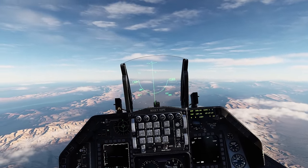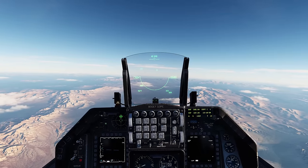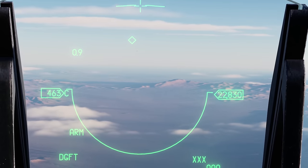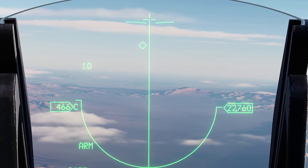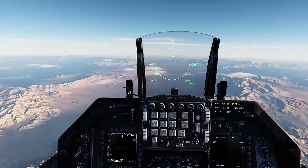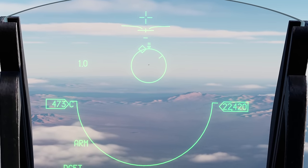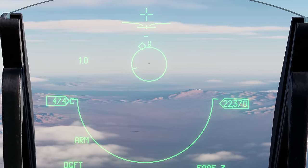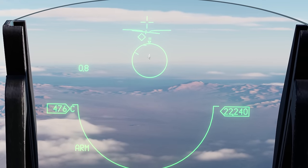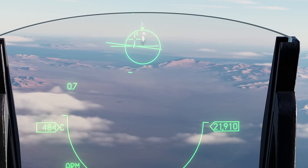Just put that line in the same plane as the target and you're gonna get a lock. So let's find a target and get started. Alright, looks like we got a MiG-29 out in front of us, not quite 10 miles out. I'm gonna go ahead and TEMIS switch down to get the vertical scan — even though he's out in front of me, that should still give me a lock once he's within 10 miles. There we go.